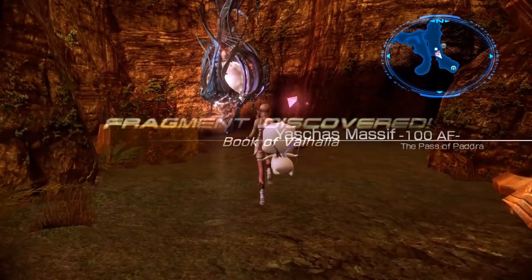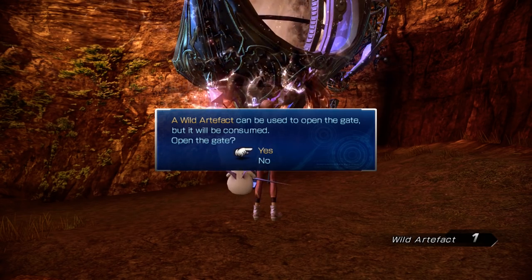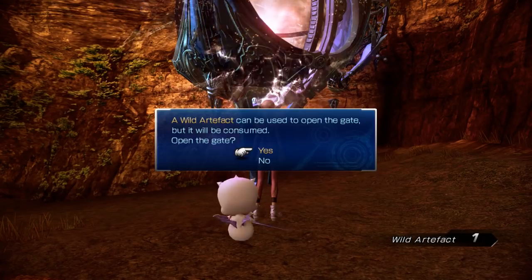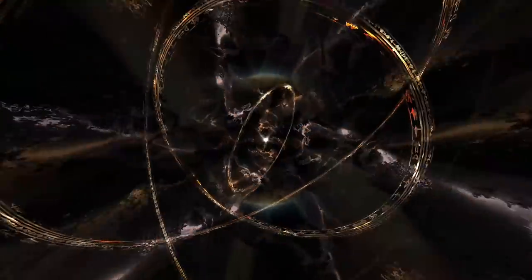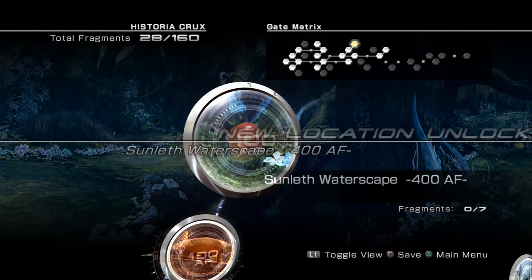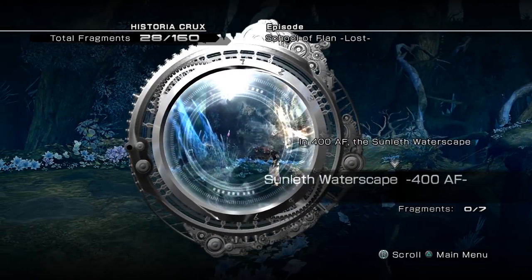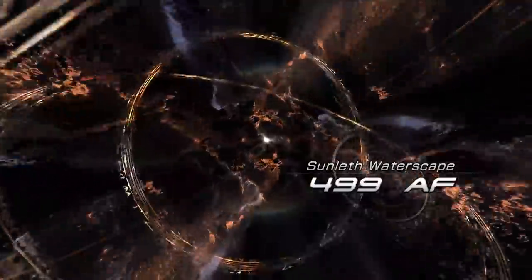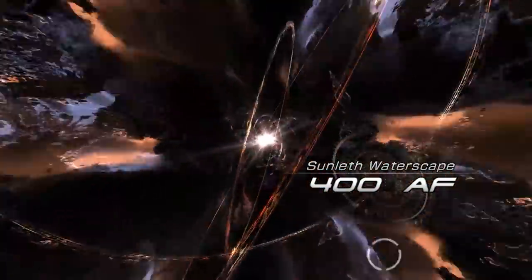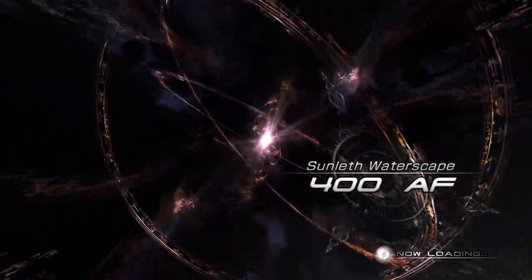Book of Valhalla. I wonder where this is going to take us — we've only got one wild artifact left. Should we consume it here? Whatever, let's go for it. Sunleth 400. I did a little bit of research — there's also a fragment here too, so that's good. Let's do it. I don't think this is part of the story, but I can get another Graviton core, and we get to visit a new area anyway, so I think we should do this.